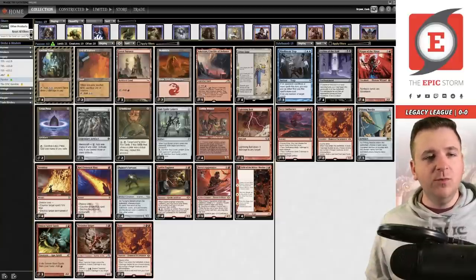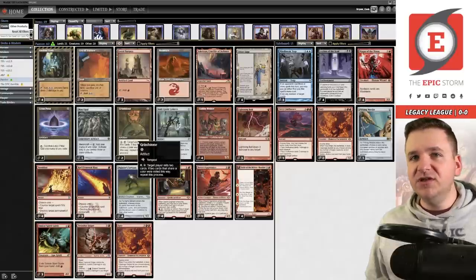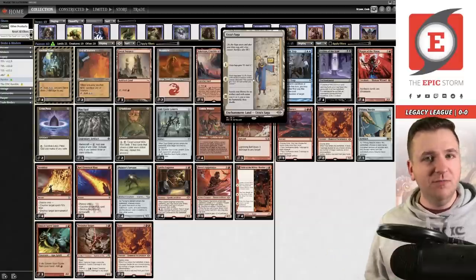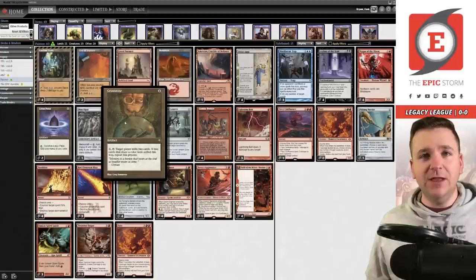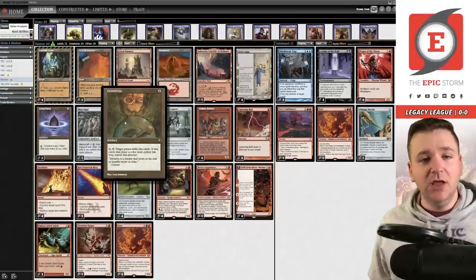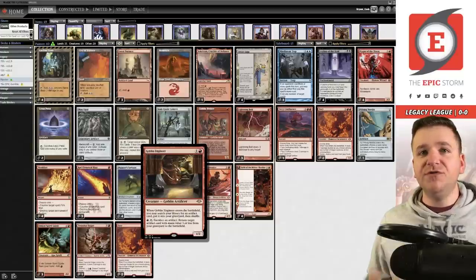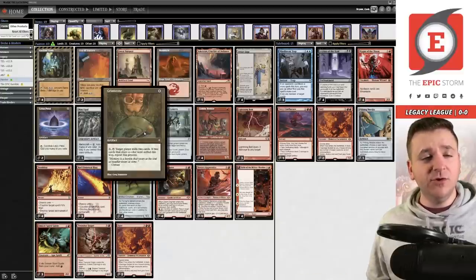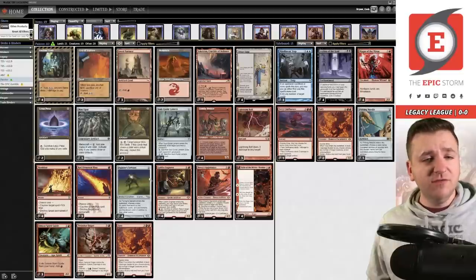If that combo is so good, why only run two copies of Grindstone? Well, Urza Saga changed things — at chapter three, you search your library for a zero or one generic mana card, so you can just find Grindstone on the turn it matters. We also have Goblin Engineer, a Goblin Welder impersonation with a built-in Entomb: a 1/2 for two mana that searches for an artifact costing less than three into your graveyard, and can weld artifacts back from the graveyard.